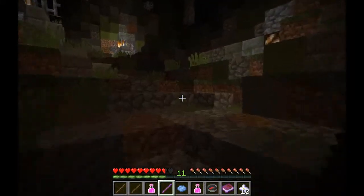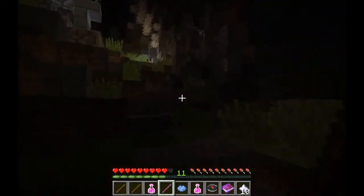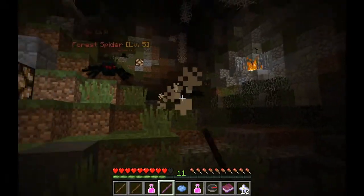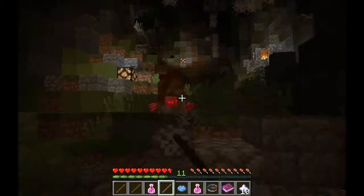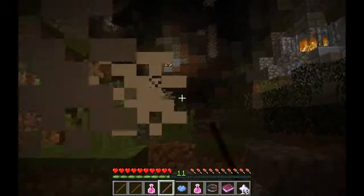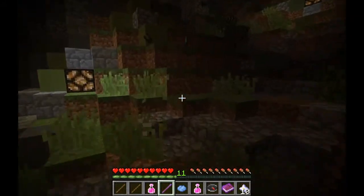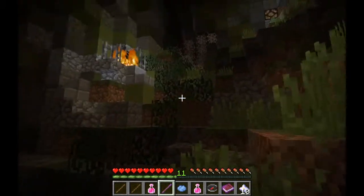There is an armor shop in this forest which I'd like to check out as well, because they might have some better armor, and we can put our pounders on that. A lot of spiders up there. There's an emerald up there — let's grab that. I'm going to take all the emeralds we need.